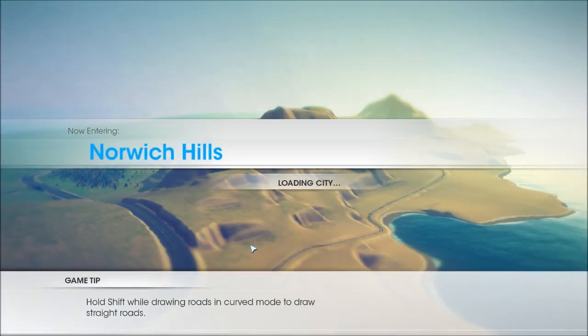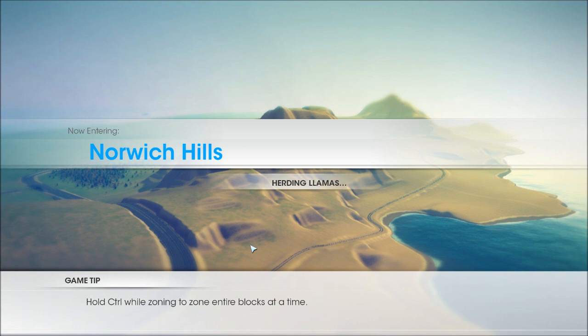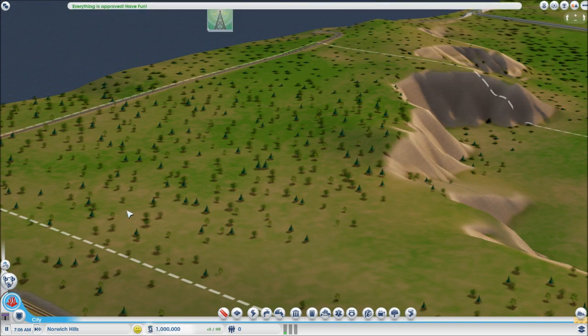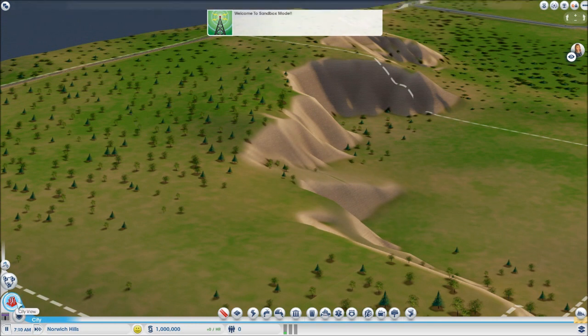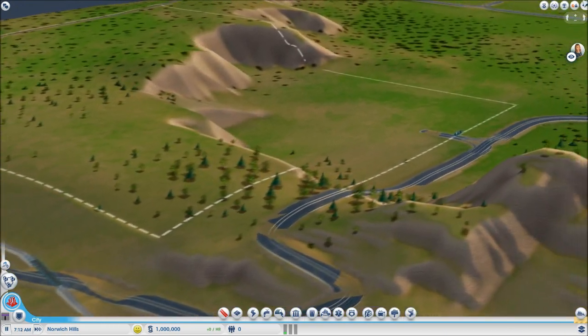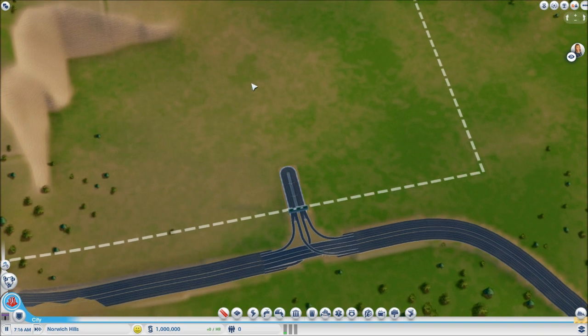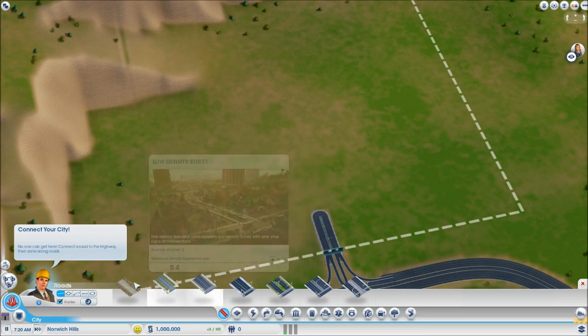Now we can click Play. In sandbox mode you start with a lot more money — I believe it's around one million whereas normally you start with 50,000. You're going to find where the highway connects with your place, and that's decently important because that's how people can get to your city from other cities, especially if you play with friends.